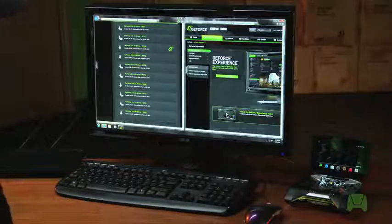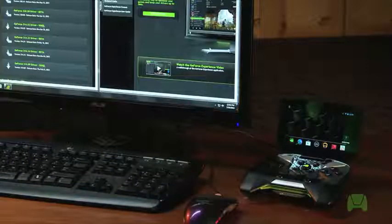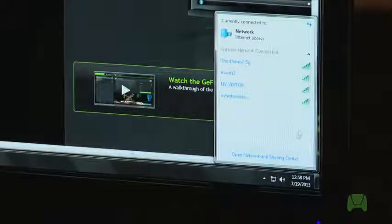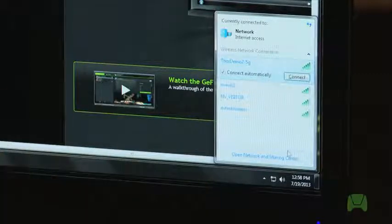The first thing we want to ensure is that both the PC and the Shield are on the same wireless network. In the lower right-hand corner of your taskbar, you'll see a small PC icon. Click on that icon and it will bring up the network internet access panel. As you can see at the top, this computer is currently connected to the Thor 2 wireless network.